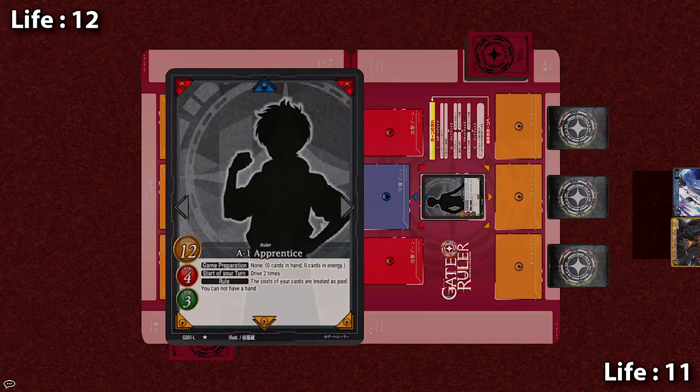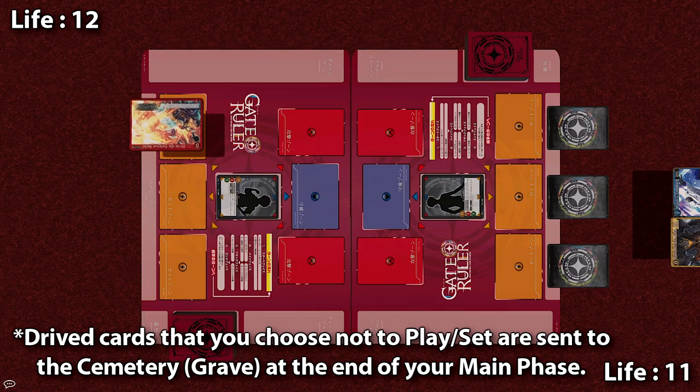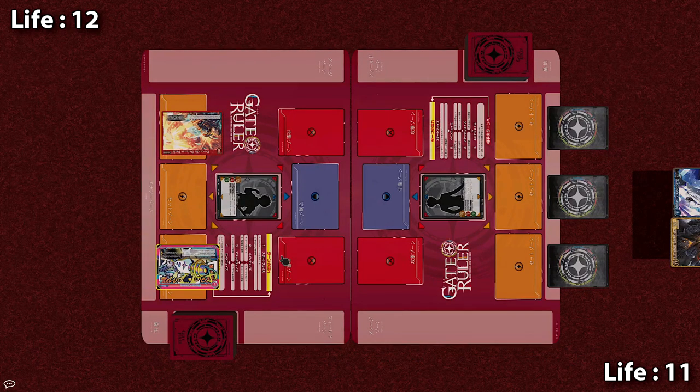The Apprentice is going first, and at the start of my turns, all I have to do is drive twice. The Apprentice can never draw any cards, because as you guys can see under the rule tab, this ruler does not allow you to have a hand. Driving means looking at the top card of your deck and being able to basically play or set it. Looks like we're not starting with the best of luck.